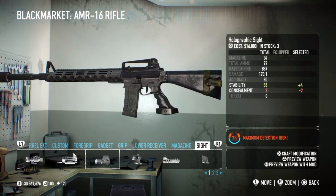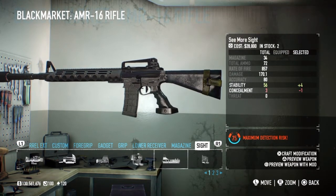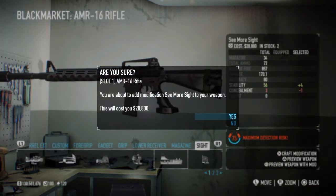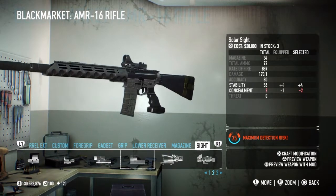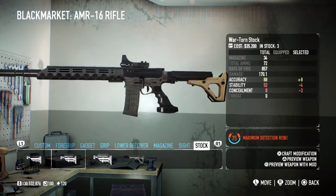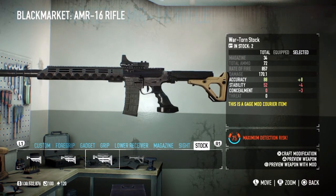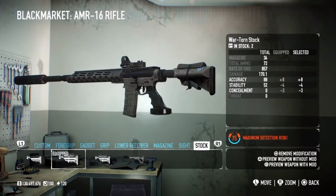For the sight, you can pick whichever one you want - they all do the same thing for your stability and differ slightly on concealment, which doesn't matter. I personally go for the Seymour sight because it lets you see more of the screen and it's my favourite. For the stock, the Wartorn stock looks best and gives you eight accuracy - you lose four stability, but you get more stability back as we go along in the video.